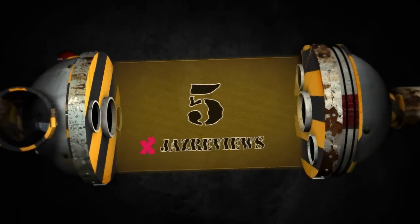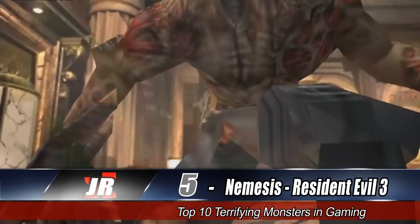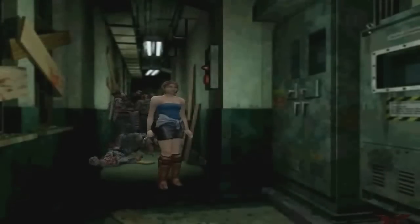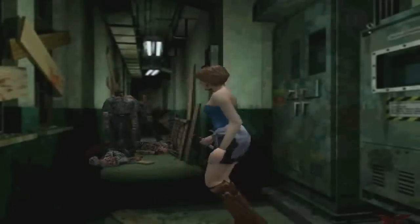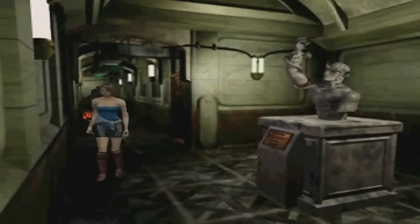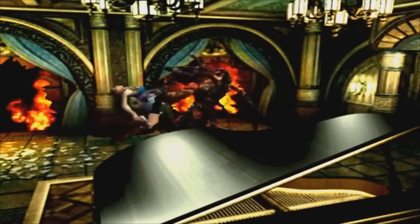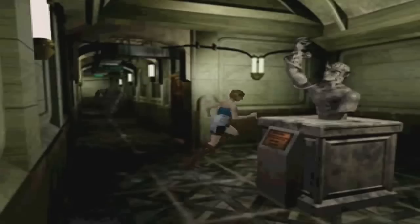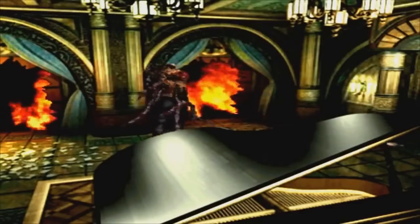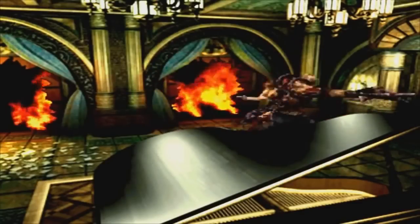At number 5 — Resident Evil 3's Nemesis. There were one or two things Nemesis had going for it: the intimidating size, horrible T-virus mutations, the fact that he was practically impossible to kill, and that he carried a massive rocket launcher attached to his left arm. Furthermore, this nutjob would pursue Jill throughout most of the game and could pop up at random times to destroy the player with ease, making him the ultimate bounty hunter. And to be attacked by any one of those tentacles meant imminent death if the player didn't find the purple herbs in time to neutralize the poison.